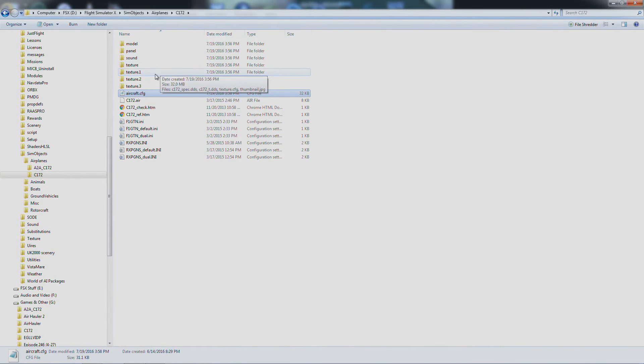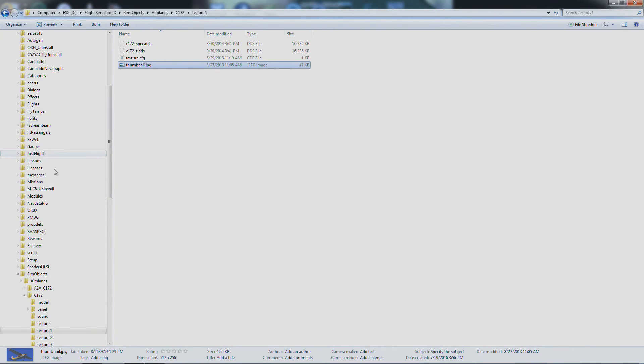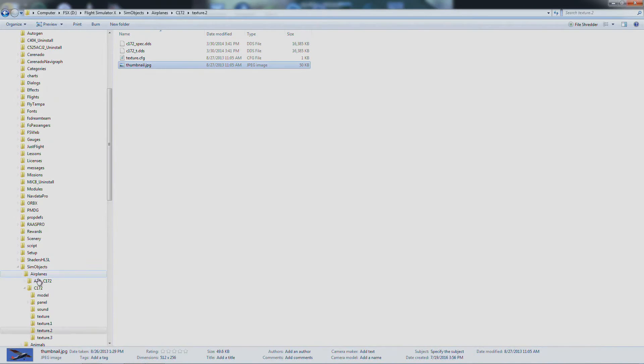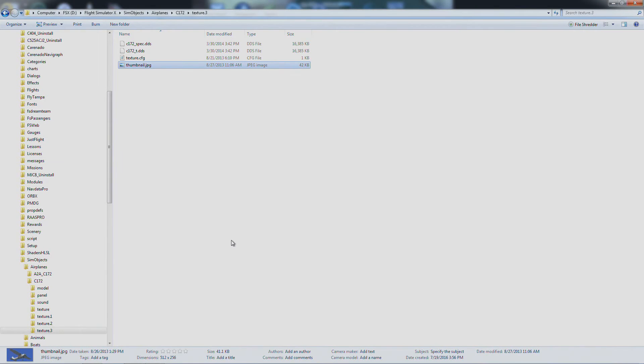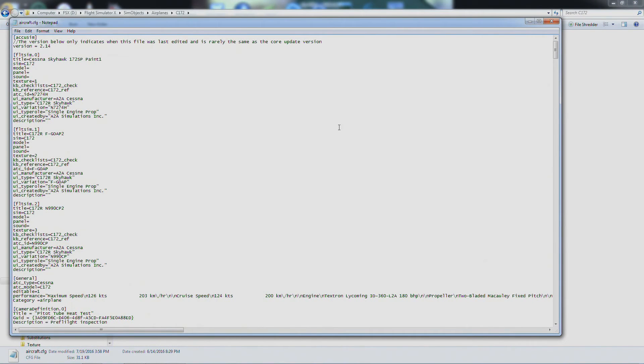And save it. So it's going to fire up Texture 1 if you do it this way — that's the livery I'm going to have. You can also use the other ones, though. These are just the default three that come with the A-to-A. So if you want it to fire up with, say, that third one, just label that one Texture 1, switch them around, then go to the config file and label that one as Texture 1.